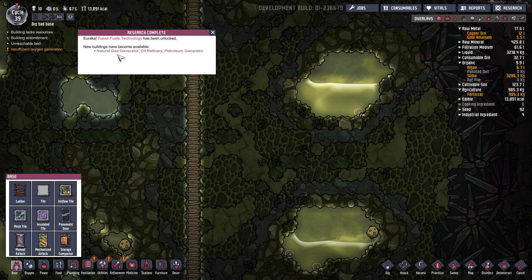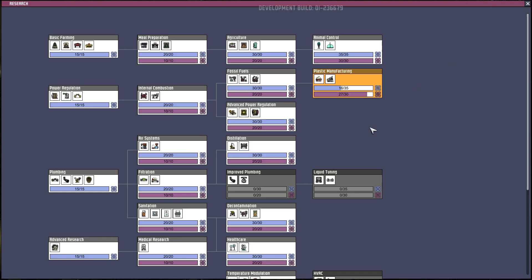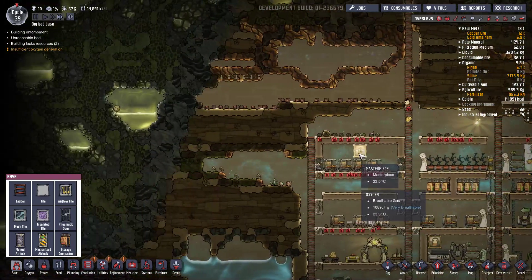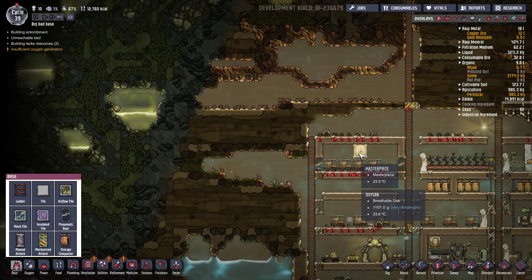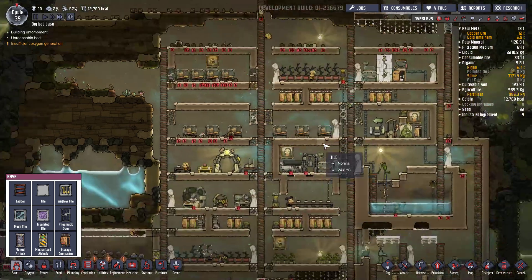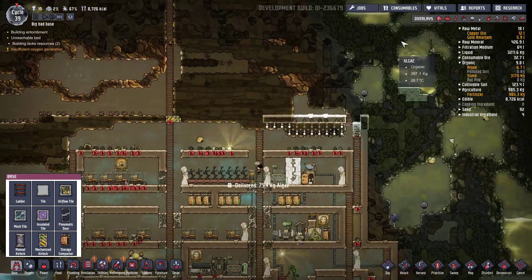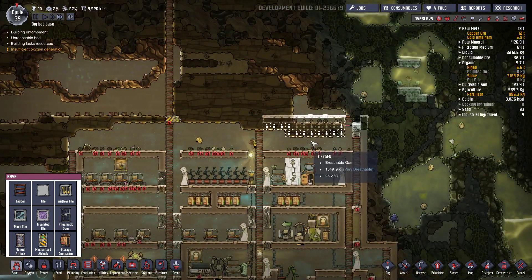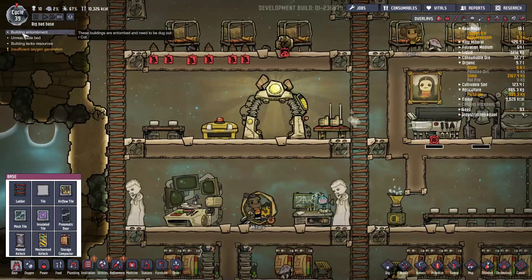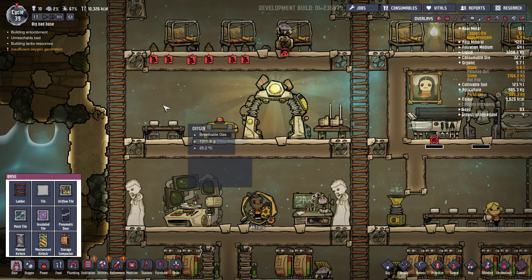Alors générateur au gaz naturel, évidemment il faut que j'en trouve. On recherche maintenant la manufacture de plastique. Ce serait cool si au bout de ce live on pouvait juste générer un peu de plastique. Mais je suis pas sûr d'y arriver. Déjà survivre c'est déjà bien et progresser.